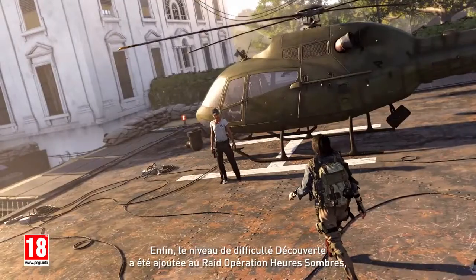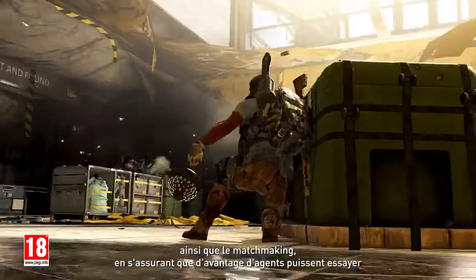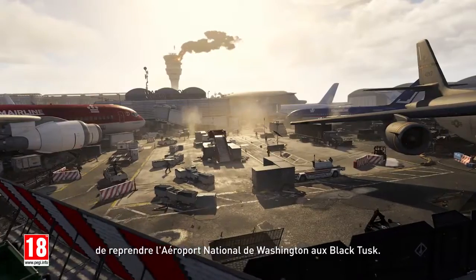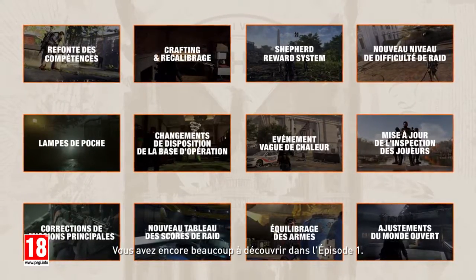Finally, Discovery difficulty has been added to the Operation Dark Hours raid, bringing matchmaking with it, ensuring that more agents can attempt to take back Washington National Airport from the Black Tusk. However, this is just a highlight of the content and changes coming, as there's even more included in Episode 1.